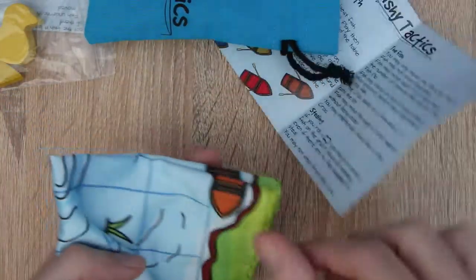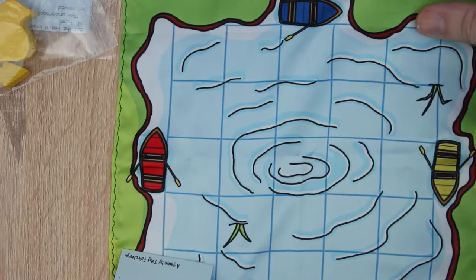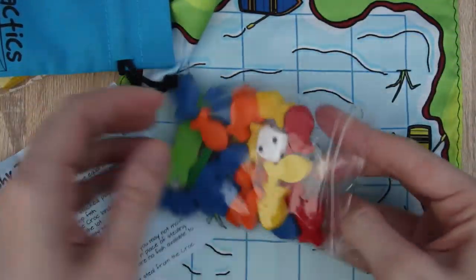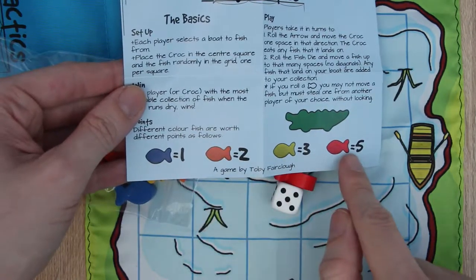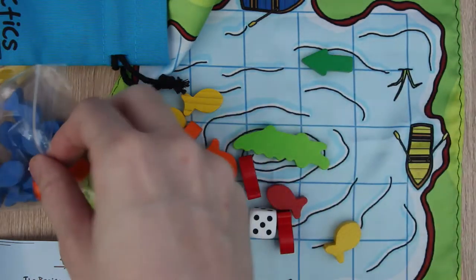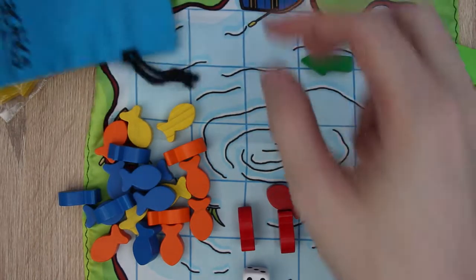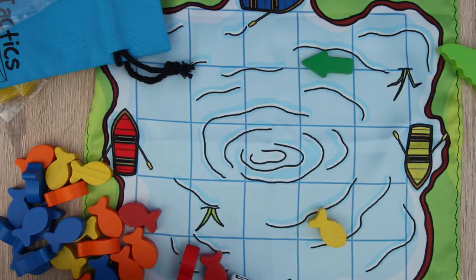So we've got first of all the manual — well, the sheet telling you how to play. Not many rules because it's nice and easy to play. The game board is a nice little cloth, so let's just put that out so you can see it. We also have lots of little tokens — fish, little colored fish which are all worth different points, and we have the croc and a little arrow.